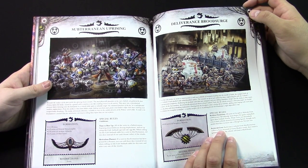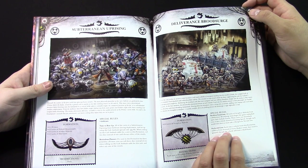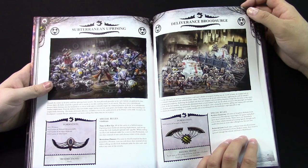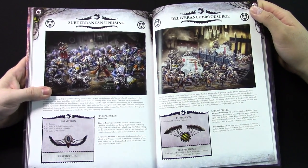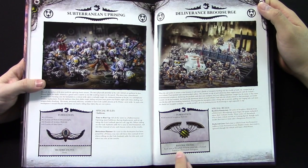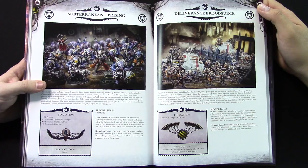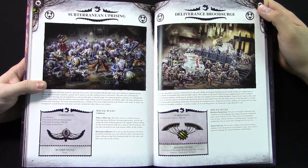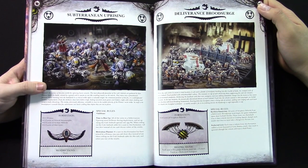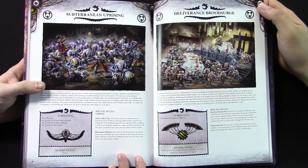They do silly stuff. For instance, this one: each time a vehicle from this formation suffers a Crew Stunned or Shaken result, that result is ignored — it still loses the hull point. So you don't have to roll anymore, you just ignore it. And the thing about this formation is each unit has to take a Goliath Truck as a dedicated transport. So it's very truck-heavy — it's your mechanized, brute surge formation. Subterranean Uprising.